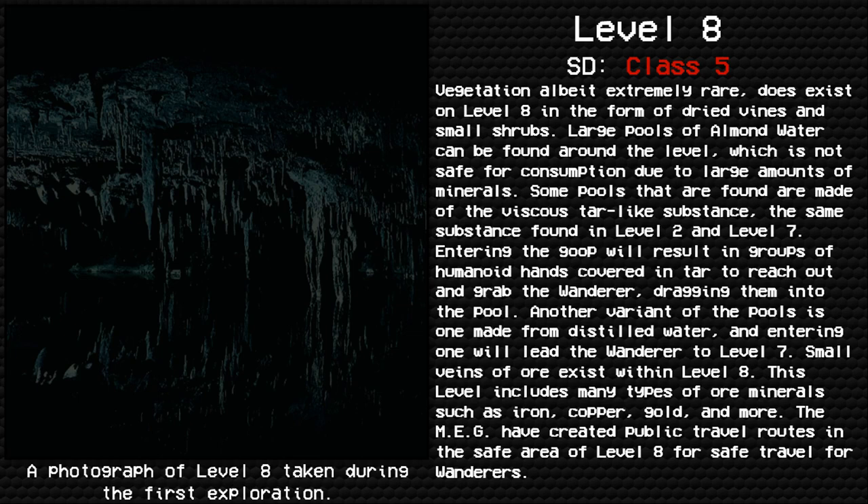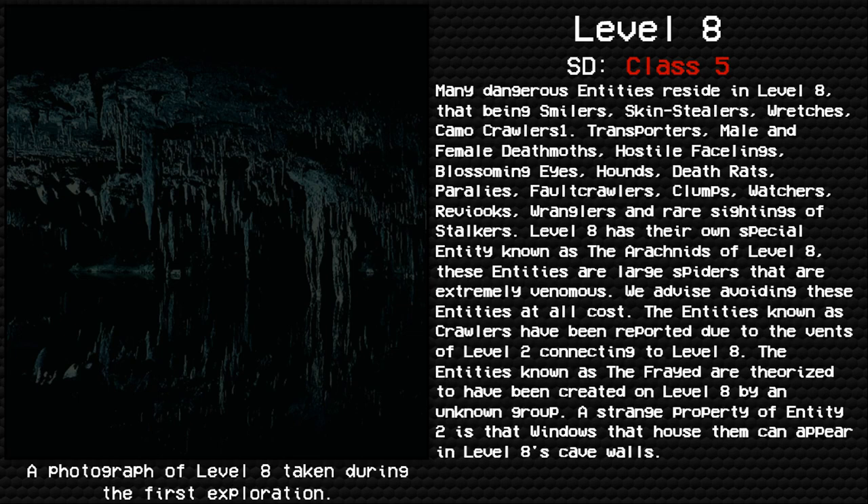The MEG have created public travel routes in the safe areas of Level 8 for wanderers. Many dangerous entities reside in Level 8, including smilers, skin stealers, wretches, camo crawlers, transporters, male and female death moths, hostile facelings, blossoming eyes, towns, death rats, paralees, fault crawlers, clumps, watchers, reviukes, and wranglers.